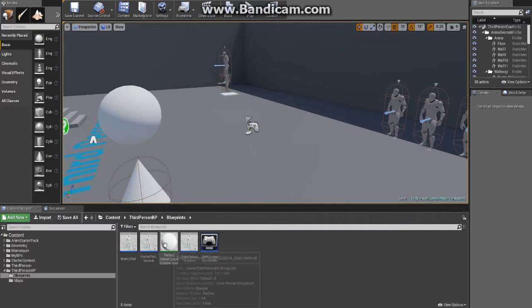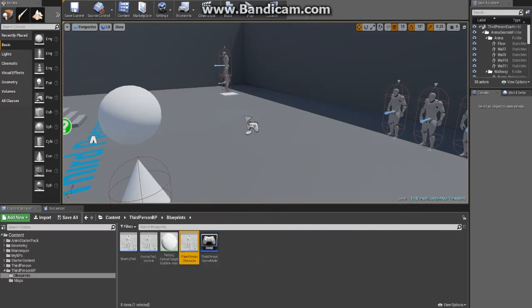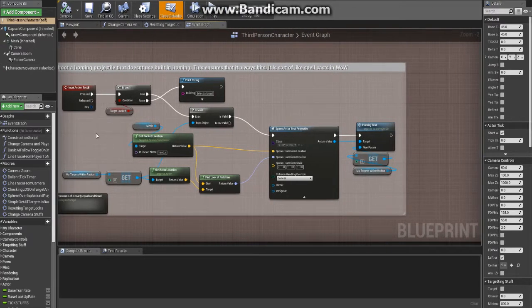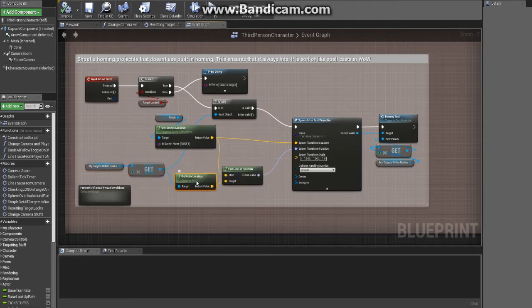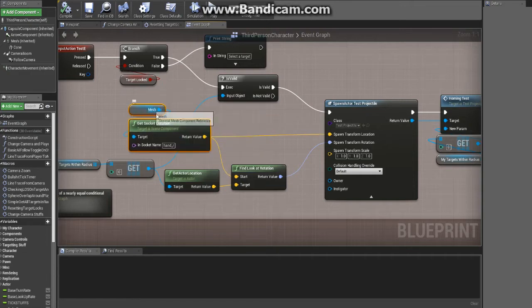Accomplishing this ironically took more effort than I thought. Here's the basic setup: I press E and if I'm locked on to a target, it runs a quick check of the selected target, gets that actor location, and in this case I took the mesh — I wanted it to spawn from the hand.